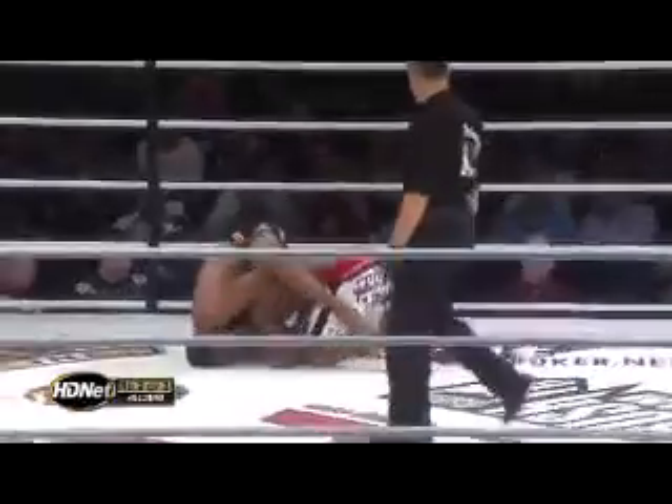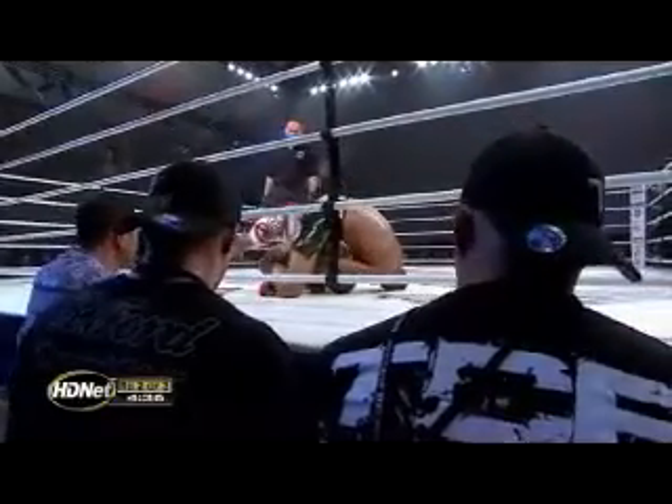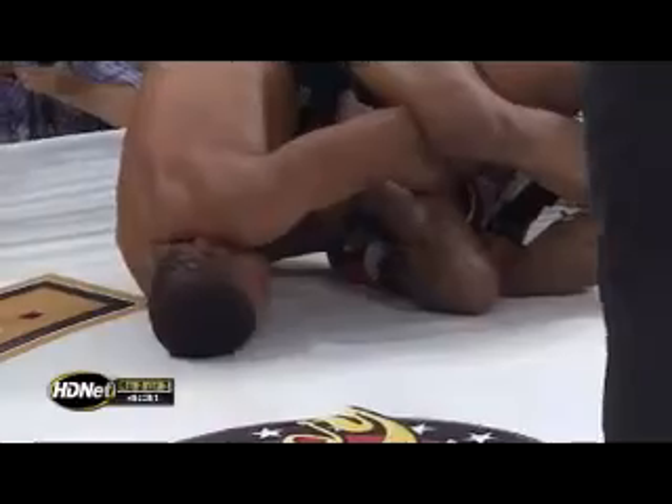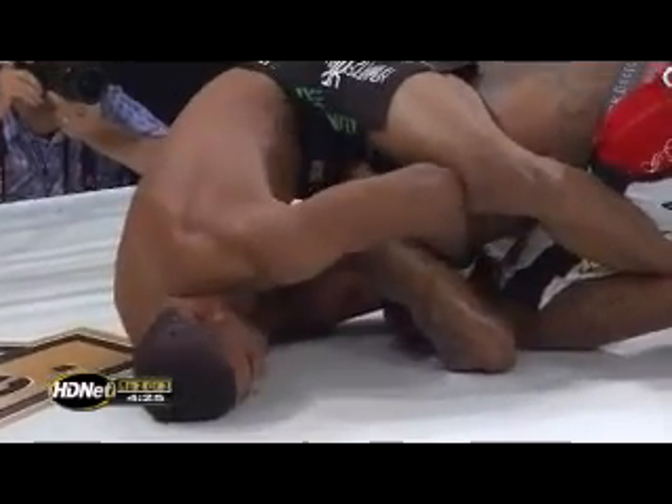Oh no, you don't give up the back. Lima takes the back, and he takes it early. Could this be the beginning of the end for Ryan Ford? Ryan Ford has a unique way of getting out of these positions — from pure athletic, ferocious strength. He is so athletic and so strong that he can bounce out of stuff that other people can't. He definitely made a mistake by turning his back.